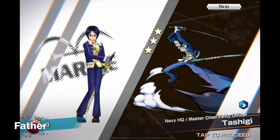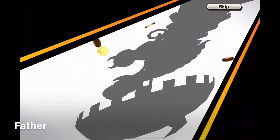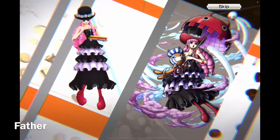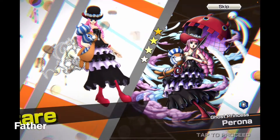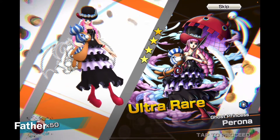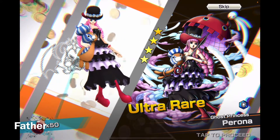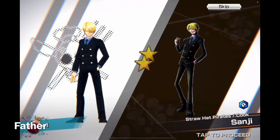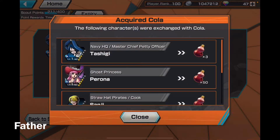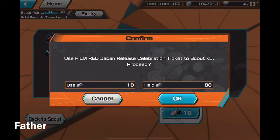I saw the umbrella and thought it might be Uta, but it's Perona — who I already have maxed as well. But nice, another four-star character. Now back to another Sanji, Toshiki, and Nami. Not the best, not the worst. I'm hoping for a character I don't have at level 100 — that would be great.